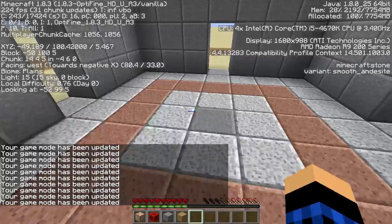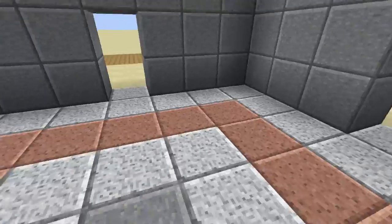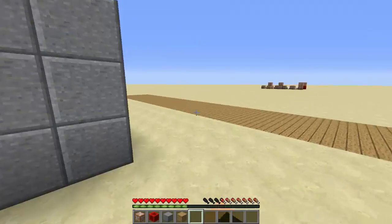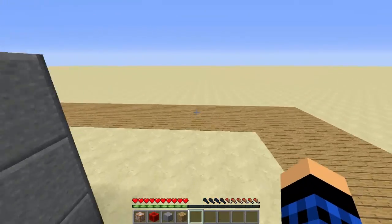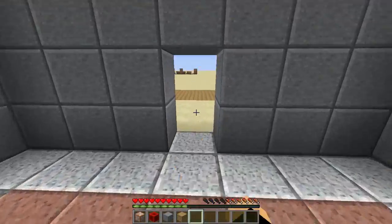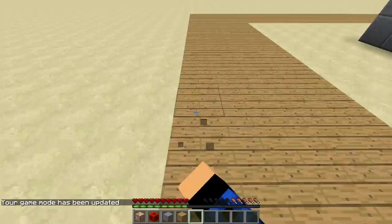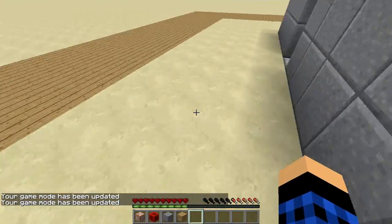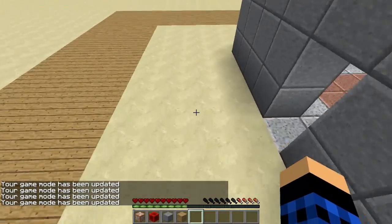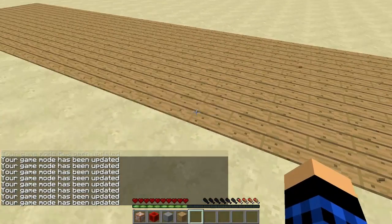That's basically how you do grief protection so no one in your spawn can break any blocks, unless they're in gamemode 1. That's the only way they could grief, but you're probably not going to give them gamemode 1. Your entire spawn is protected — and this bit here for some reason doubles the trigger.